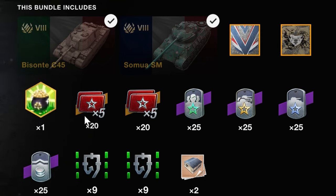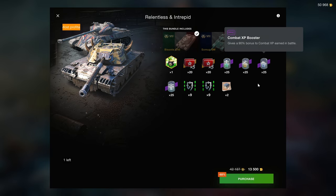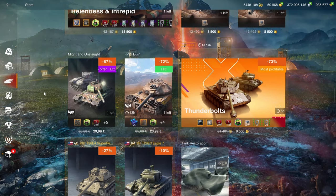The x5s are locked to the vehicles, which makes them somewhat pointless — while you can grind crew XP with them, you can also do that with tech trees while also grinding real XP. The boosters, however, can be used variably: you can use credit boosters for your premium and combat boosters for your tech trees. Those aren't too bad, but the overall bundle value is not the greatest, and I wouldn't recommend it unless you're a tank collector.